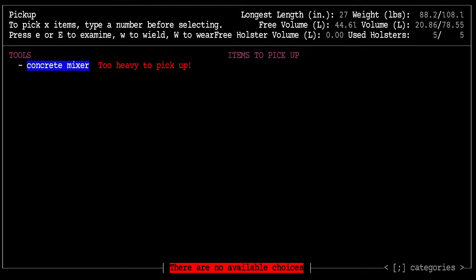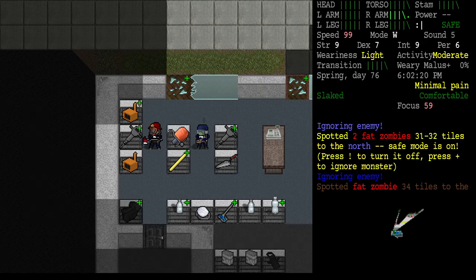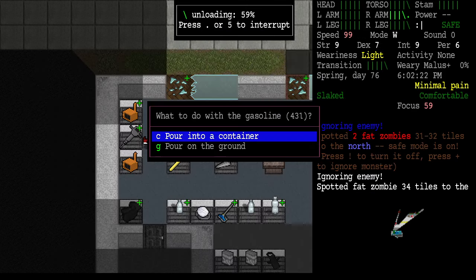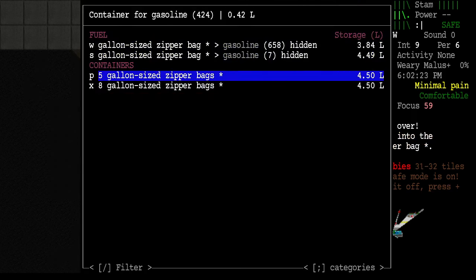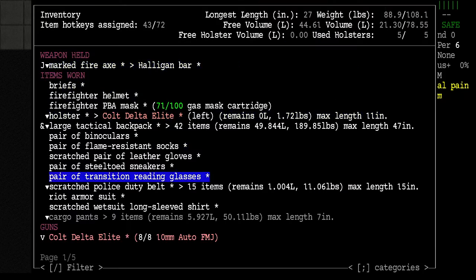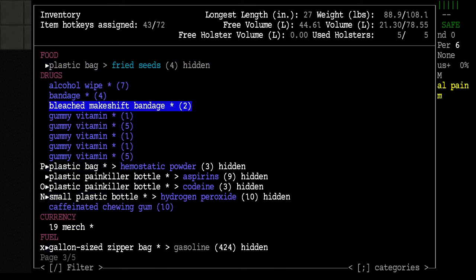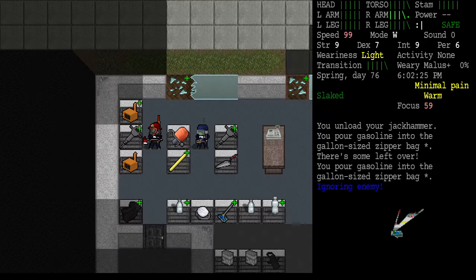We don't need any of these big tools. We can unload the gasoline out of that one too. How much gasoline have we gotten out of there so far? 424, 658, and 7. The concrete mixer also has something we can take out.